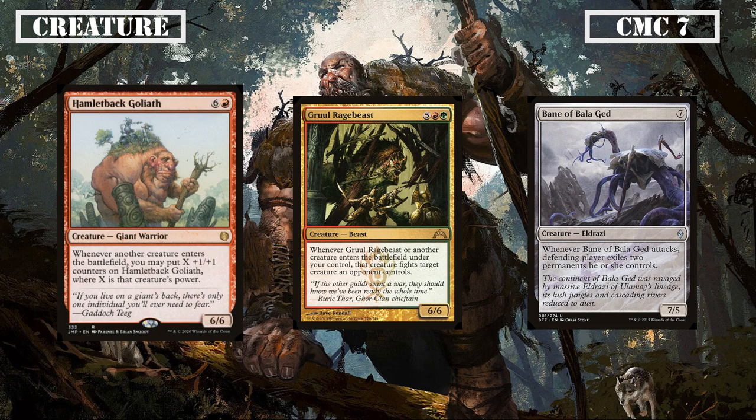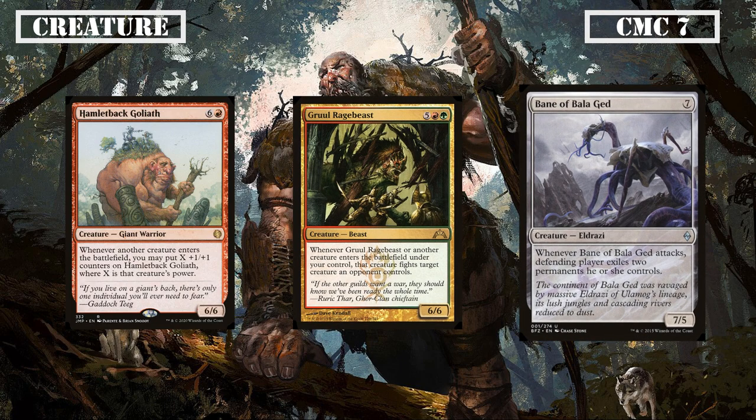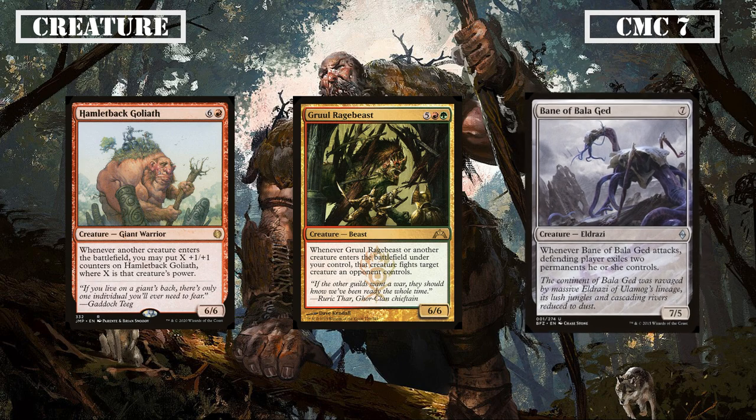Starting with the smallest members of the CMC 7 slot, we have Hamlet Backgoliath, Gruul Ragebeast and Bane of Bala Ged. Hamlet Backgoliath is a 6/6 that gains X +1/+1 counters every time another creature enters the battlefield, X being equal to that creature's power, making it an ever-growing threat the longer it sticks around, especially if we can grant it Trample. Gruul Ragebeast is another 6/6 that fights another creature when it ETBs and has any of our other creatures do the same when they ETB as well, giving us a recurrable fight effect as we summon our beatsticks. Bane of Bala Ged is a 7/5 that, when it attacks, forces the defending player to exile two permanents they control, costing our opponents resources every time it swings regardless of whether or not they block it.